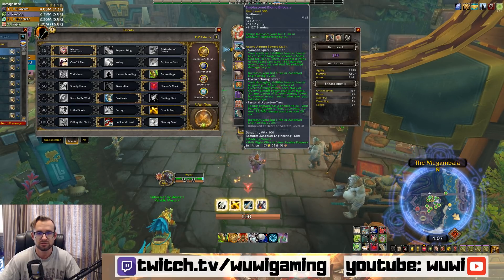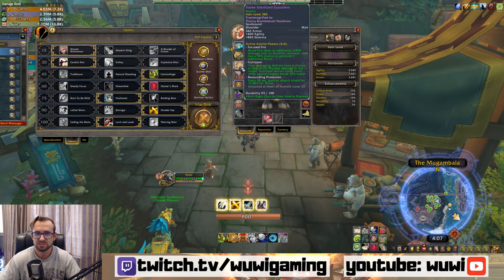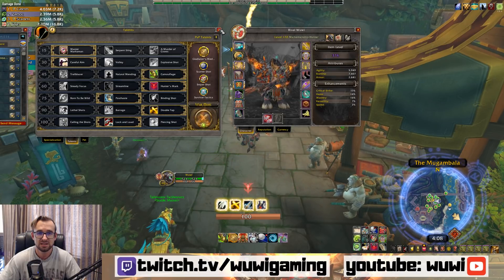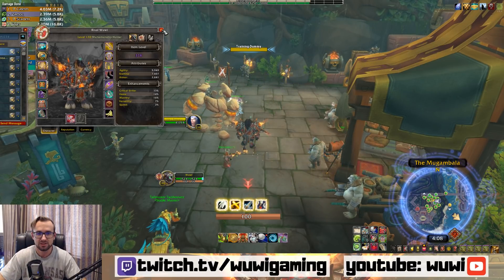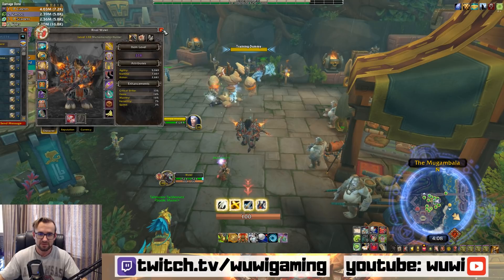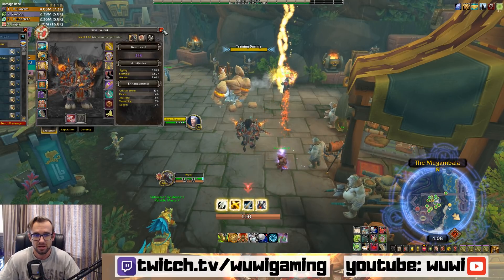When it comes to my Azerite traits, I'm just using an Engineering Helm for now — I've been messing with this, so nothing Hunter-specific there. But I'm running Focus Fire on my shoulders and on my chest. For the burst, I do think the Focus Fire setup is arguably going to be one of the most bursty traits that we have.